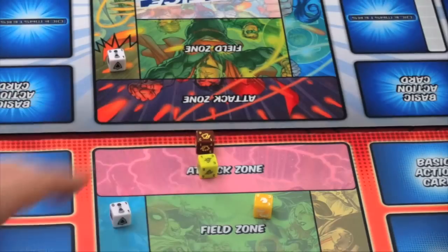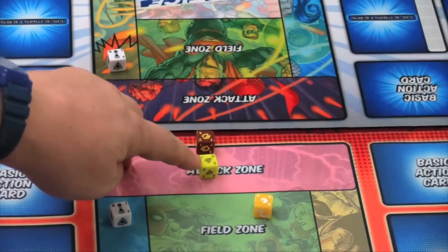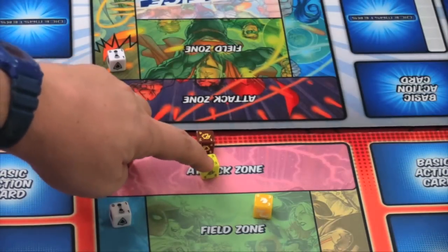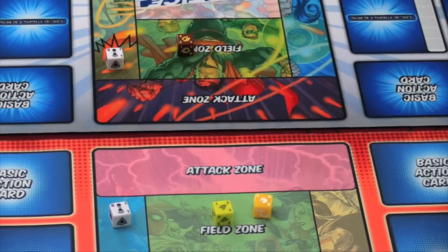My troll does three damage to the owlbear. The owlbear has four hit points, so that doesn't do enough damage. The owlbear does two damage to my troll, which doesn't kill him. So he comes back, and the owlbear goes back to their field zone. Whenever you KO an opponent, they will get to roll that die with their four dice on the next turn. Again, each creature that gets through unblocked deals damage to your opponent. Once your opponent is down to less than 20 life, they are KO'd and the game is over.